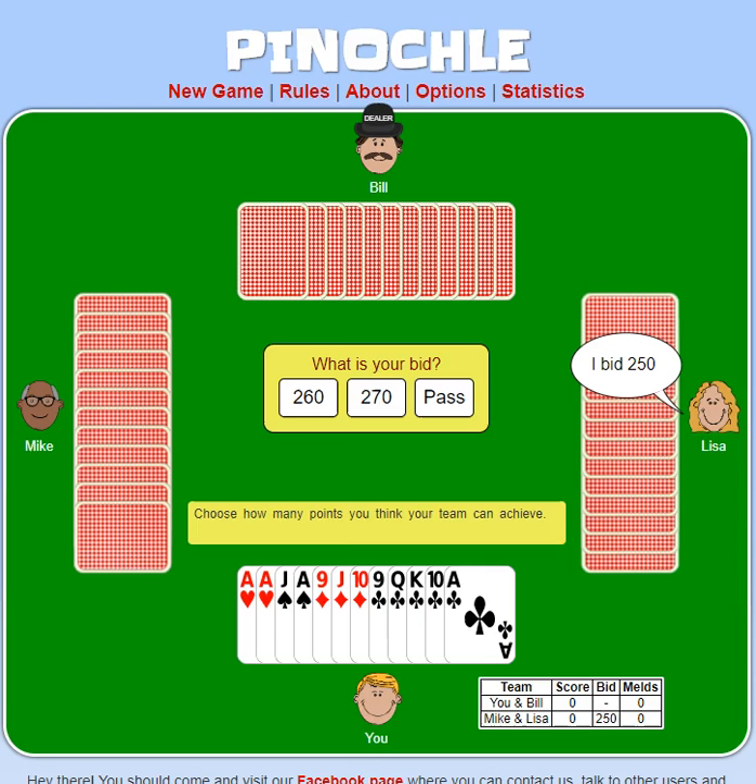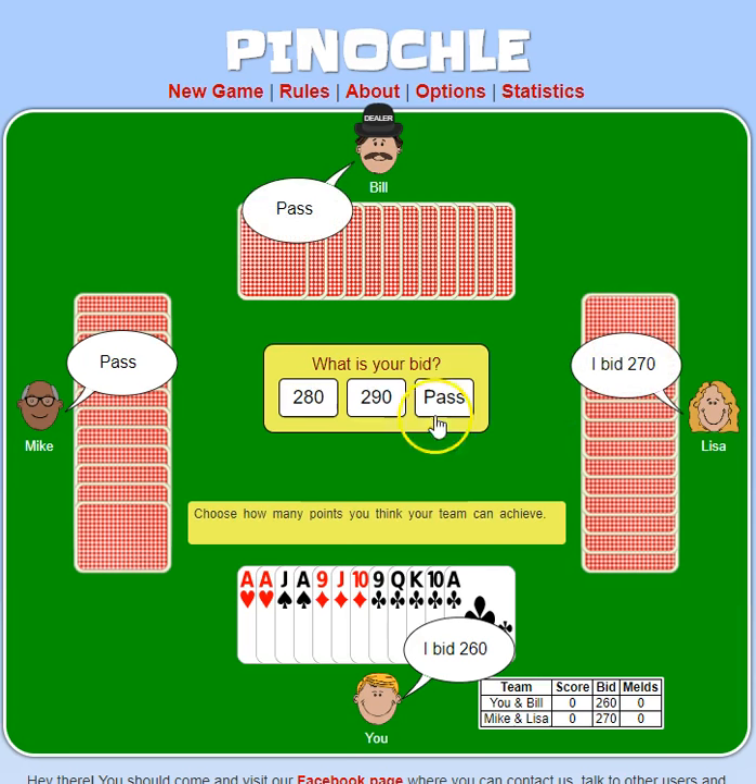Now back to our game. If I'm going to call anything as trump, it would probably be clubs here, and I have almost everything to make a run in clubs. If I got a jack I could have that. So I'm going to bid. Bidding starts at 250. I don't want to let her get it for 270, so we'll see if she'll go up to 300.